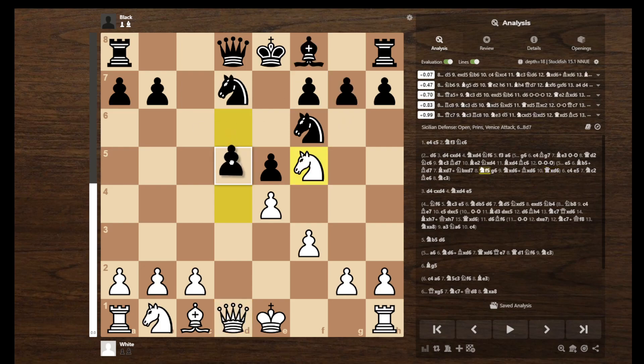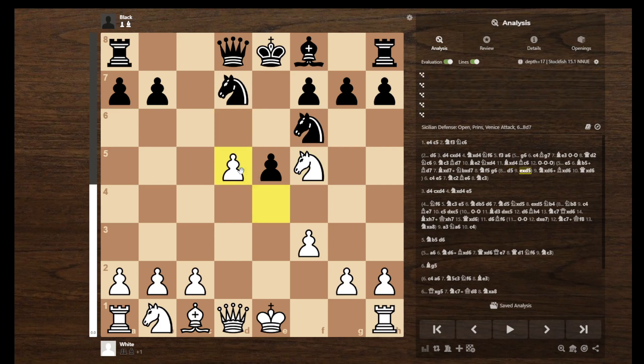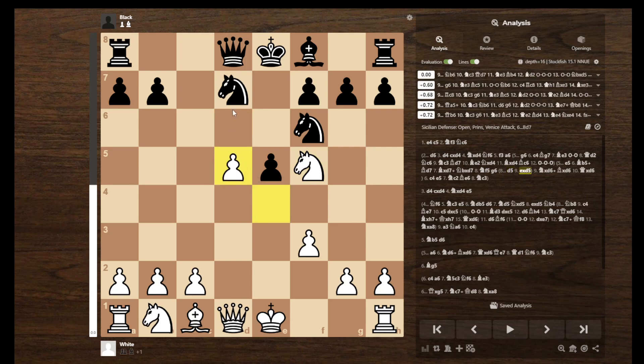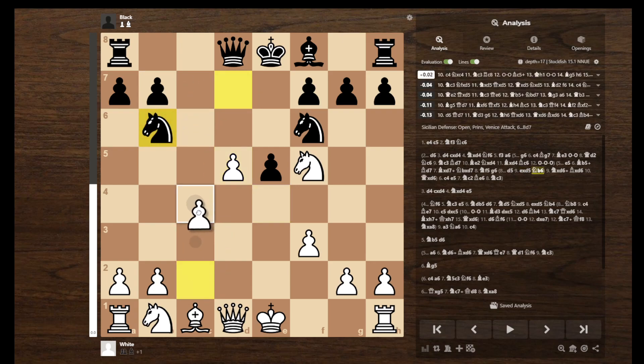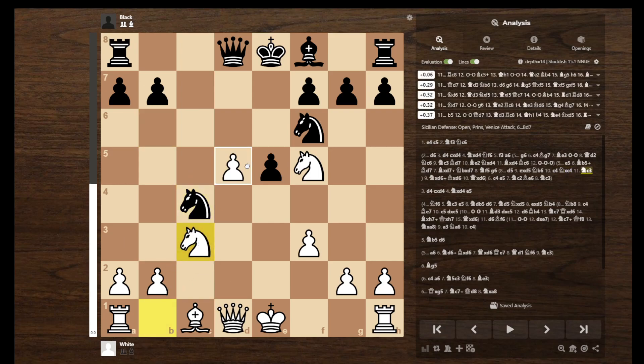If here they actually do play the best move, which is D5, I can't really tell you what to play other than just take it. And after Knight B6, you can actually do kind of a Queen's Gambit style thing, or after they take, you play this and defend the pawn. But you have more development here and a higher win rate.